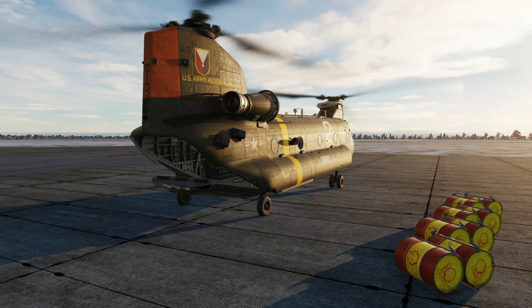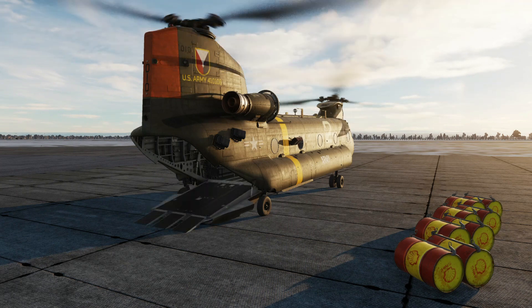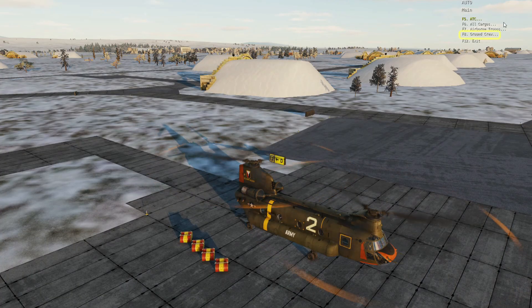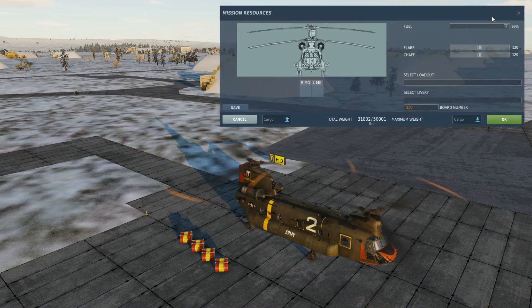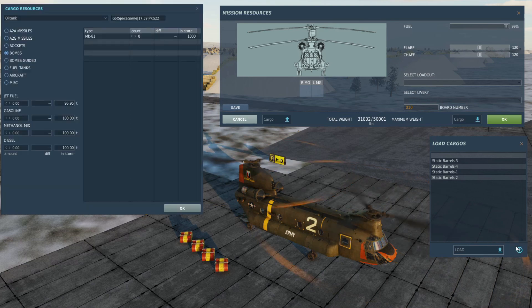We've started the helicopter and we'll command the engineer to lower the ramp. It needs to be all the way open with the little flap extended at the end. Open up the comms menu, select ground crew, then rearm and refuel.